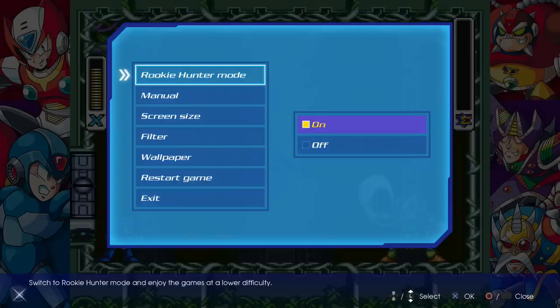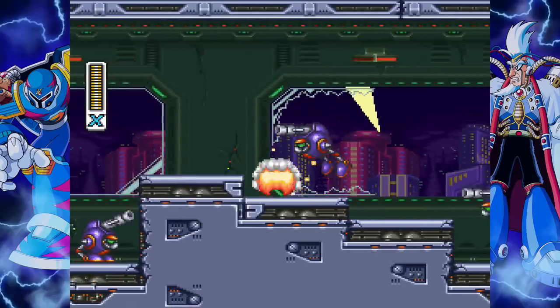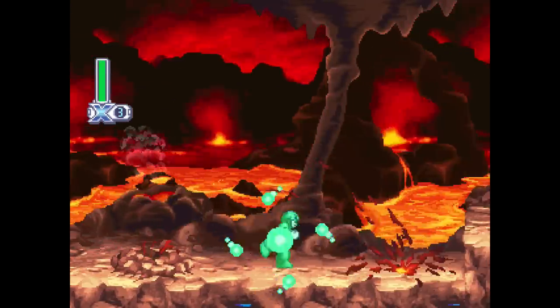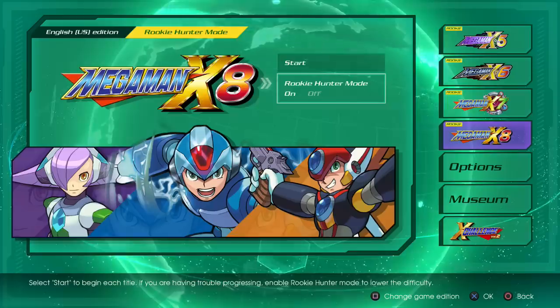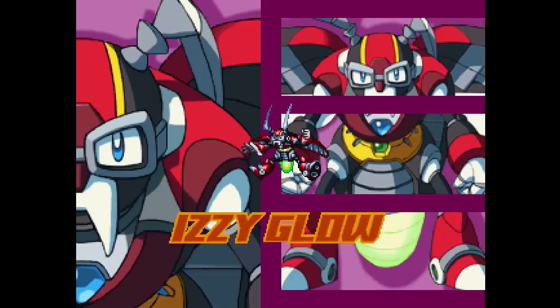You can also reduce the damage you take in Rookie Hunter mode, which may make X3, X6, or even some sections of X1 a lot easier. Some attacks from enemies do literally no damage at all in this mode, and in X4 and onward, falling into pits means you're instantly brought back out. Regarding the Japanese and American versions — in X5, they gave American players the original Japanese names for the Mavericks as opposed to the Guns N' Roses themed names, so long to Dark Dizzy and Duff McWhalen, replaced by Dark Necrobat and Tidal Whale.